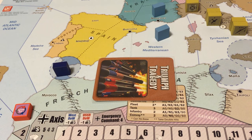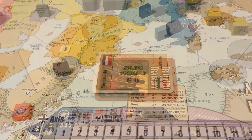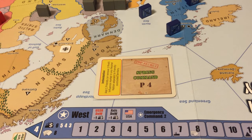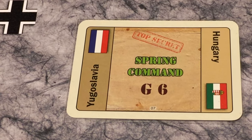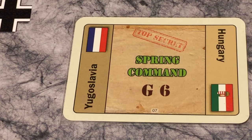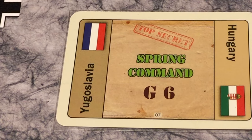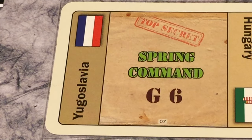We reveal the Axis card: a spring command card G6. We reveal the Western Allies card: also a spring command, P4. Because the Axis have a G card, they will go before the Western Allies. The letter indicates the order units move, and the number is the number of unit moves available - in the case of the Axis, six unit moves.